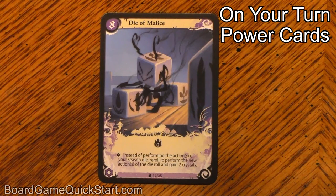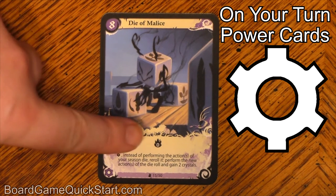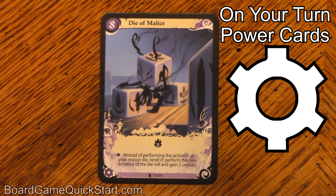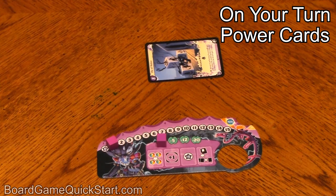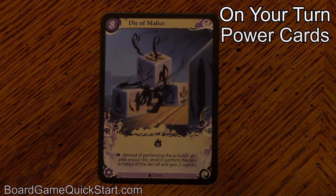Some cards have an effect that needs to be activated; these cards are marked with the gear symbol. For example, I could summon the Die of Malice. The cost listed on this card is zero crystals, so it's effectively free, as long as my summoning gauge is high enough. The Die of Malice says: instead of performing the actions on your season die, re-roll it, perform the new actions of the die roll, and gain two crystals. If I chose to use this effect, I'd turn the card sideways to indicate that I've already used it this turn, and turn it back at the end of my turn. This card will be worth eight victory points at the end of the game.